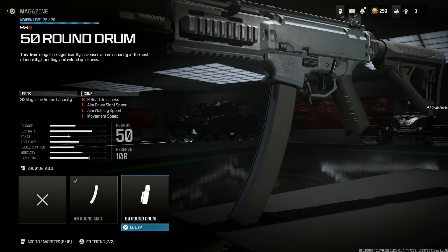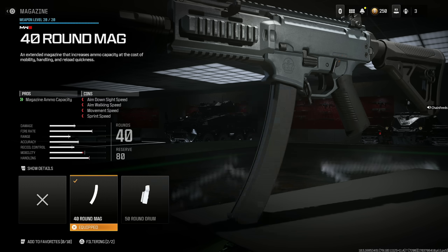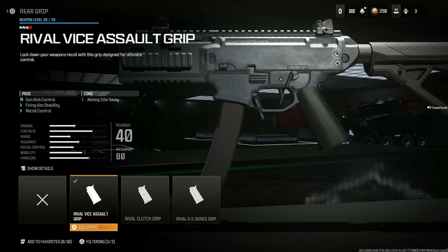40 round mag — I don't recommend the 50 because it just feels way slower and clunkier than with the 40. Stick with the 40; 40 is more than enough. The Rival Vice Assault Grip provides gun kick control, firing aim stability, and recoil control at the cost of aiming idle sway, which is not a big deal. I don't think the alternatives are really worth it — they don't have many pros.